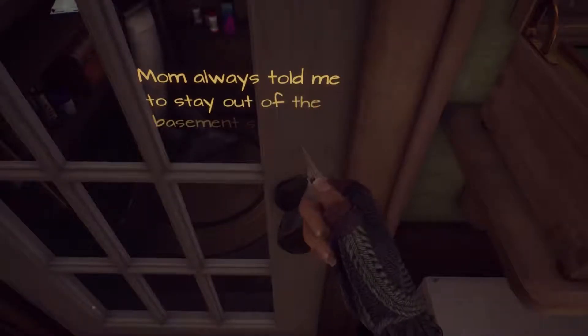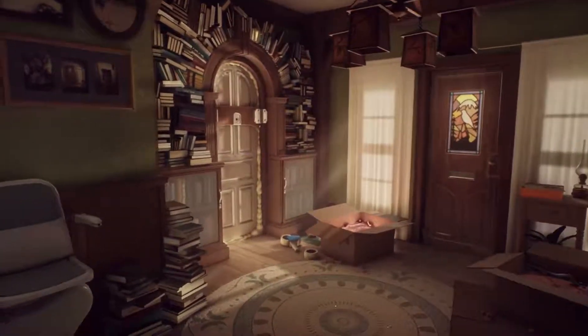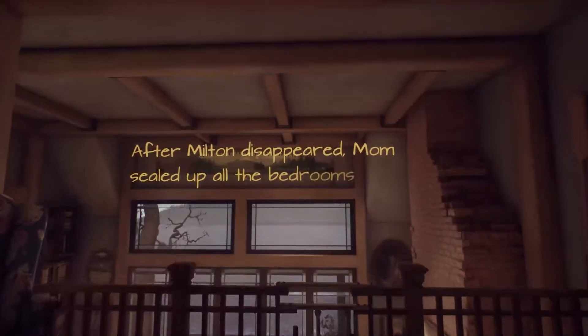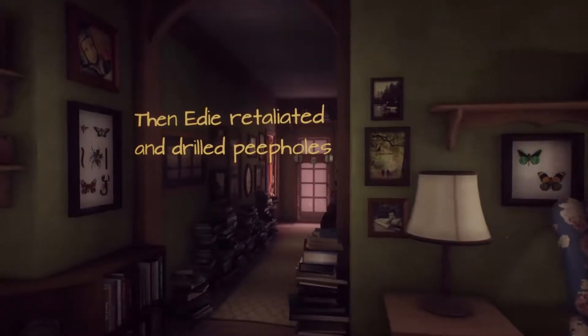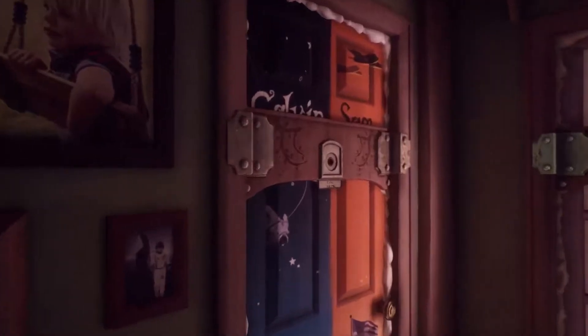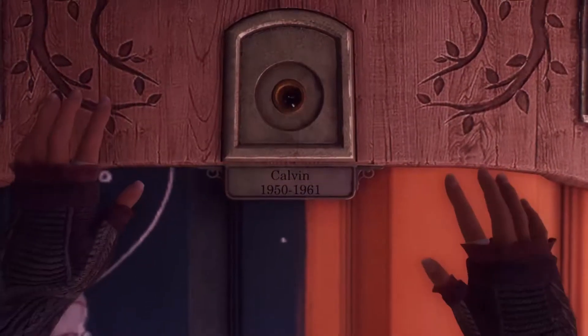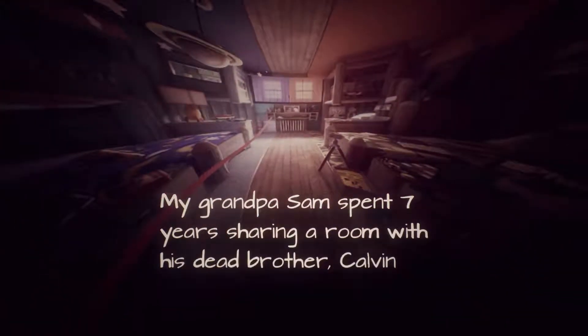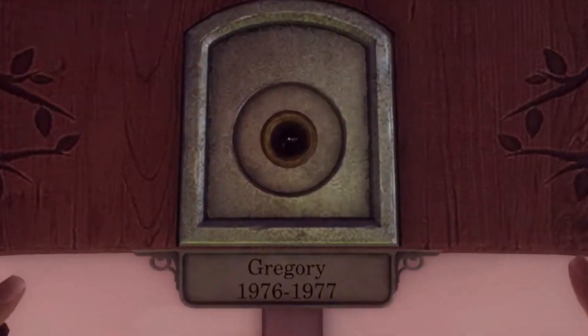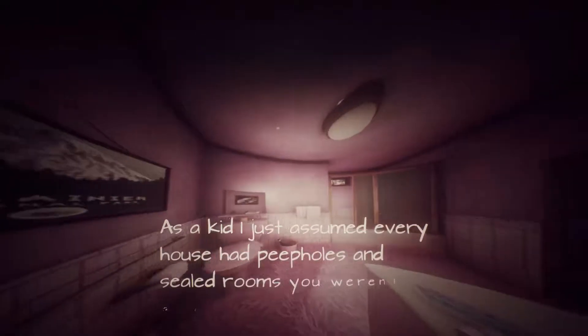Mom always told me to stay out of the basement, so I wasn't too surprised when the key didn't fit. So we can't get down there yet. That was mildly creepy. How about this door? Nope. Let's go upstairs. After Milton disappeared, Mom sealed up all the bedrooms. Then Edie retaliated and drilled peepholes. Calvin. I'm getting the vague impression that this is a slightly messed up family.